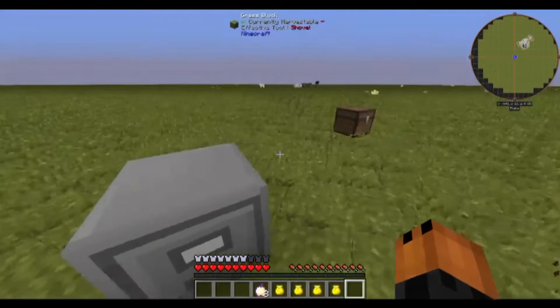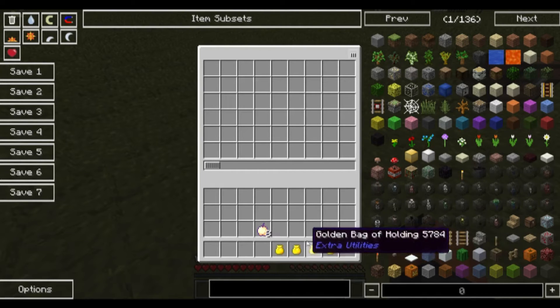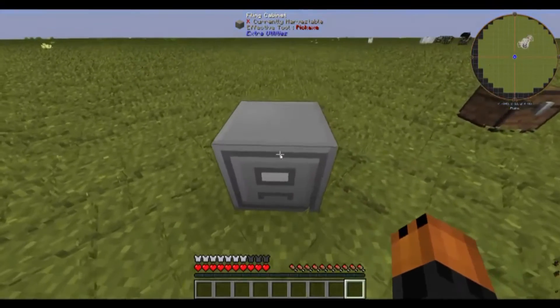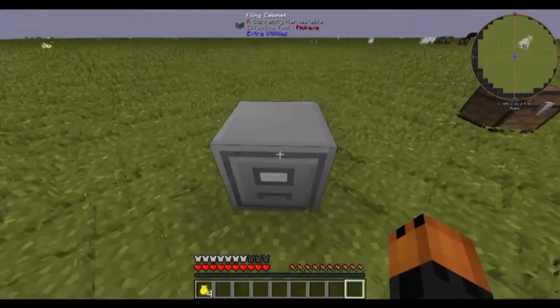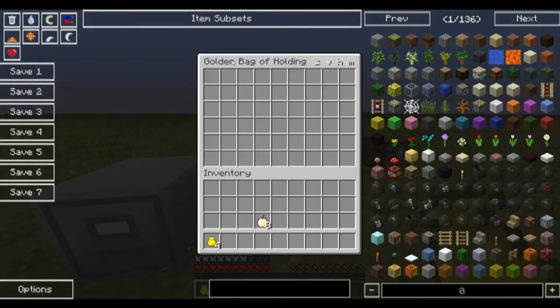The filing cabinet is from Extra Utilities. You can have a bunch of these bags but for the sake of the video we'll just do four. Inside the filing cabinet, if you shift-click the golden bags, they stack. Then hover over the stacked golden bags and press 1 to send them to inventory slot one — now they're stackable in your inventory.